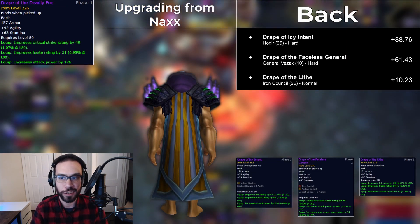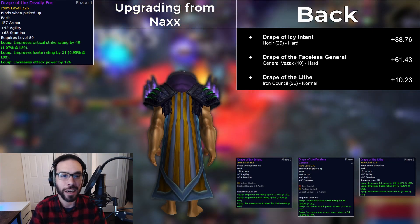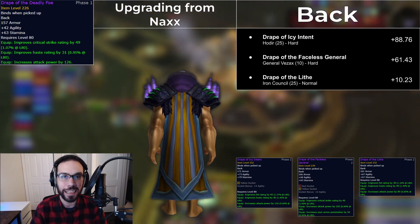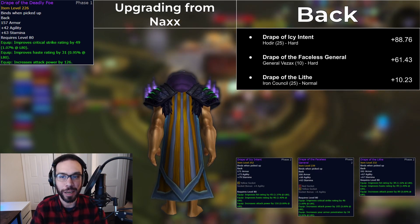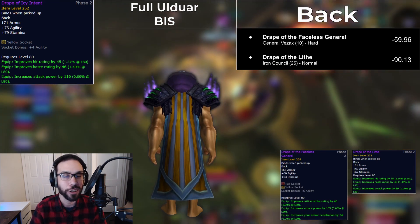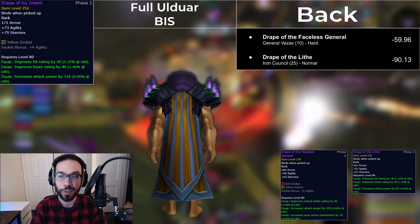Icy Intent and Faceless General are both pretty strong upgrades from Naxx gear. There is the Iron Council Cloak that is also a small 10 DPS upgrade. I didn't forget the Shattered Giant and Winter's Embrace cloaks — they're just not as good. These top two cloaks are not easy to get, especially week one. Faceless General does have some staying power: two gem slots and a cloak. In full BiS, the 25-man Hodir Hard Mode cloak is a good bit ahead, though. A two-minute Hodir is a tough one and not easy without quite a bit of buffed Ulduar gear already.